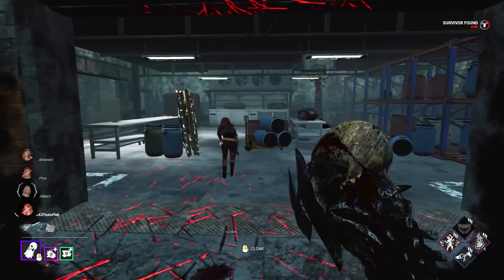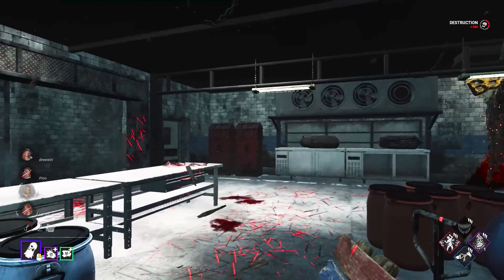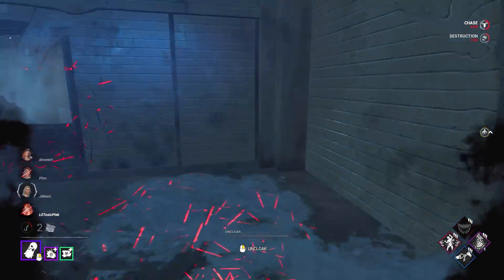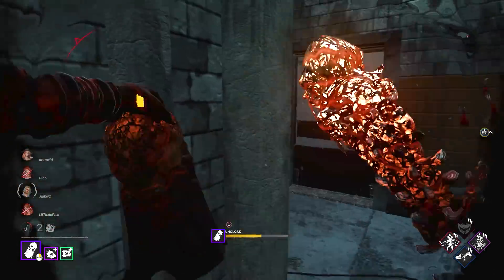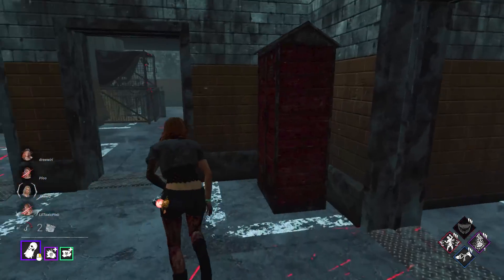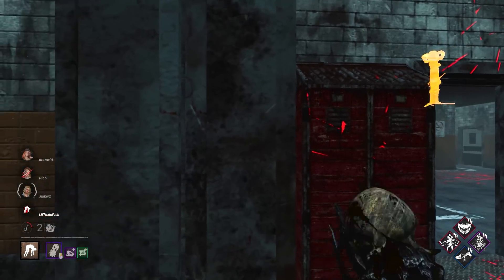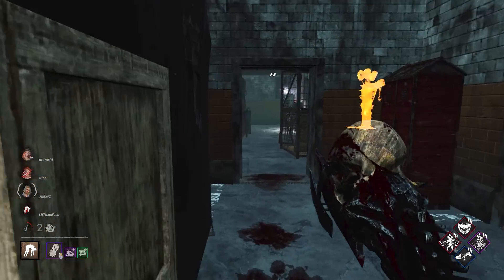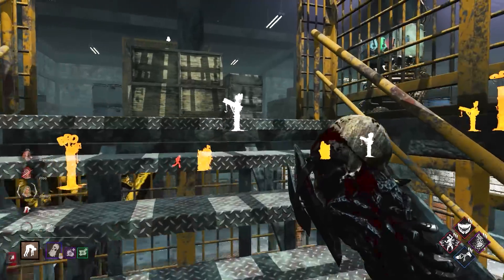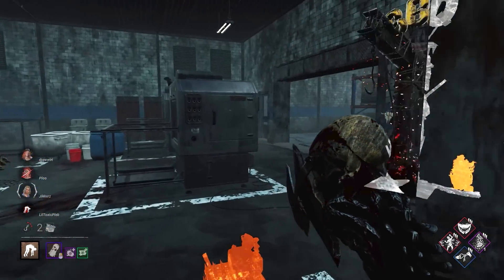Okay, this chick is actually insane — she respects it, she doesn't respect it. I don't know how I want to play this. I do need to down her but she has so many pallets at her disposal. She's actually really good — I can tell because I'm really good. Not really, that was more of a joke because I'm bad. We at least get a Pain Res stack here, our last one of the game. Someone's low on that gen — Agitation helps us get around the map pretty easily.